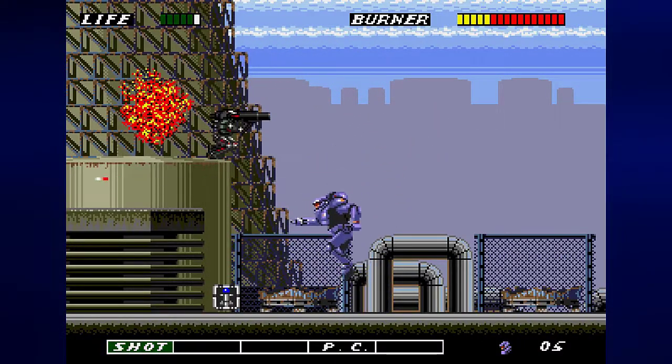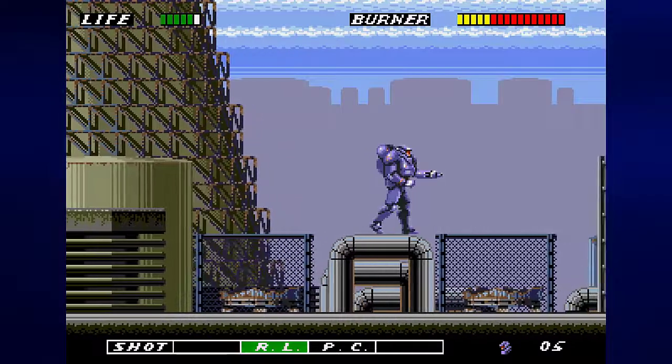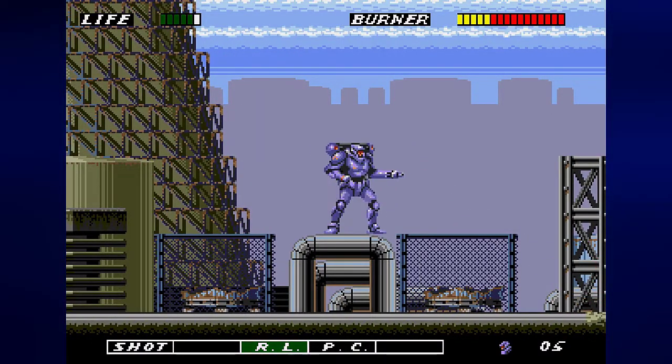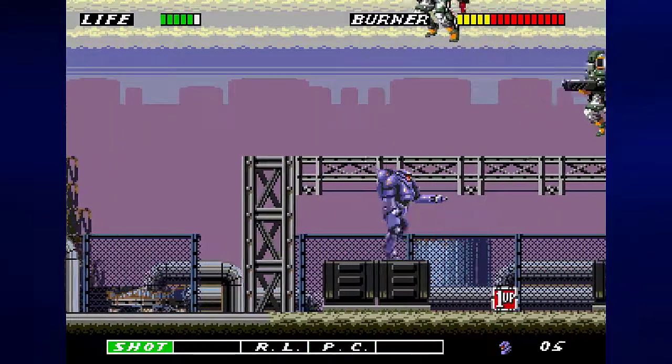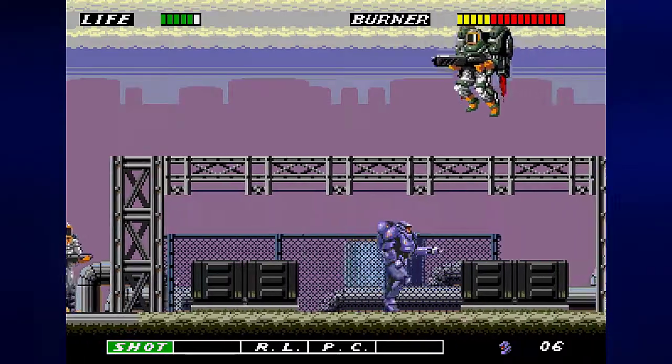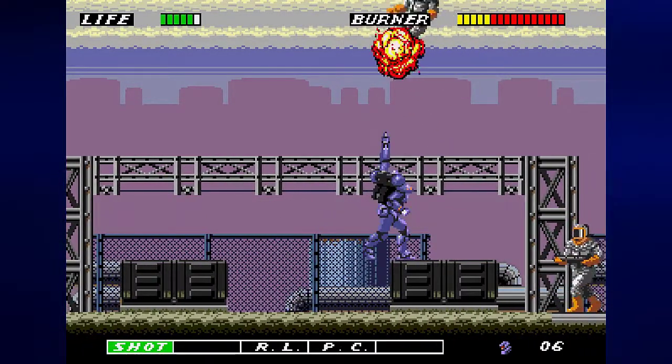I also want to take care of this human enemy here to get the rocket launcher. The rocket launcher moves down and forward when it is shot, and it's also our way of getting rid of this little mortar enemy right here.